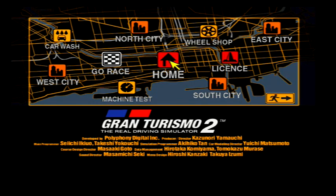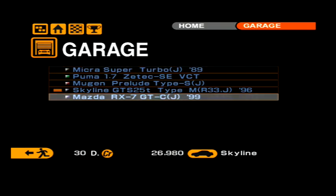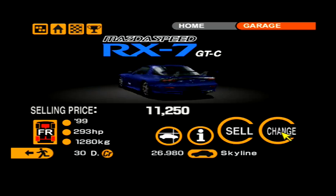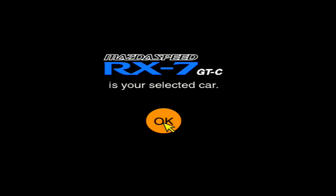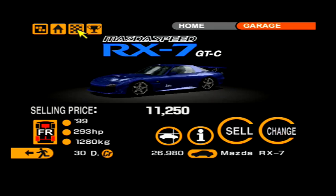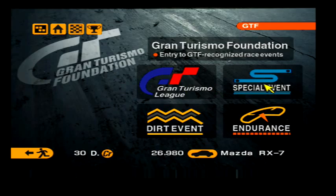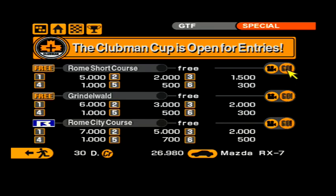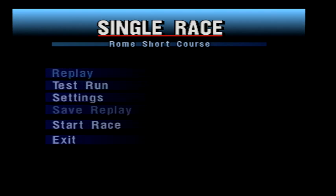In today's episode we are going to be doing the Clubman Cup, and my car for today — I'm going to use the prize car I won in the last episode. I'm going to use this Mazda RX-7 GTC because I like it and it's got a lot of power. I think it will be good for the Clubman Cup. The Clubman Cup is another one kind of like the Sunday Cup — you don't get any prize cars from this event and you can essentially turn up in whatever you want. As you can see, all of the events are free of horsepower restrictions, so we can literally bring whatever car we wanted. We could bring in a Scudo or an Espace F1 if we really wanted to, but I don't have the money for those yet unfortunately.